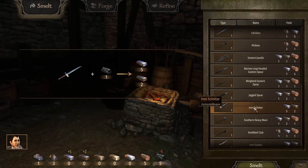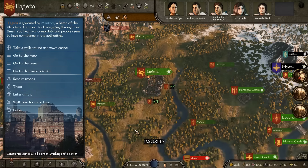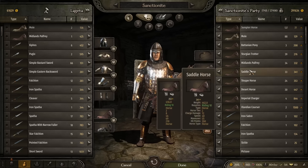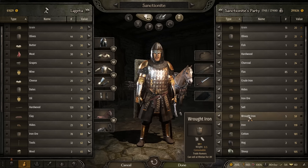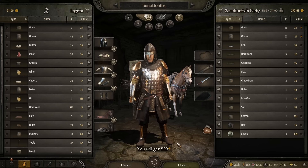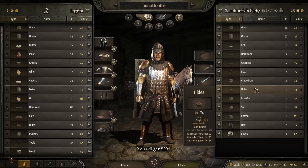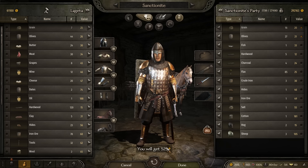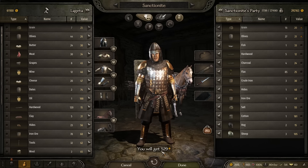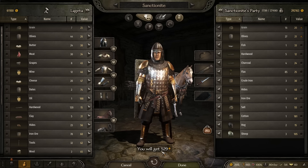This iron sword I was selling for around 134 gold — if I smelt it down, I get five wrought iron and two regular iron. If I then go to the trade section and sell those materials, the amount of money I get is completely disproportionate to what I would have gotten selling the actual piece of gear. You should always be smelting down everything you get.